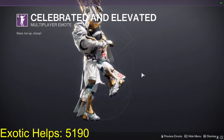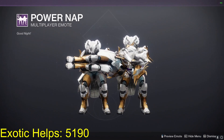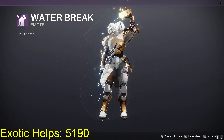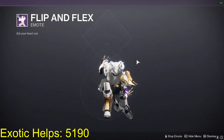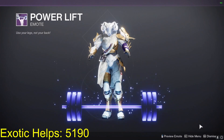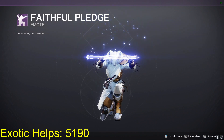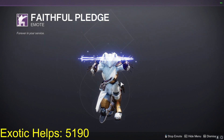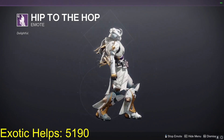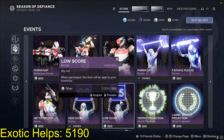Got some ships, another emote — Jesus, there's a lot. Flipping Flex emote, there's a Power Lift emote. If you've got Silver to spend, good luck. With a High Score and the Low Score.